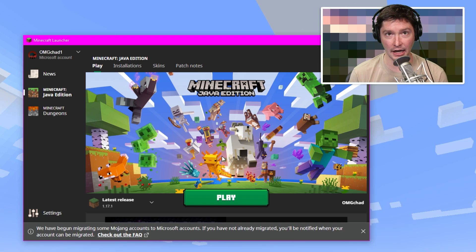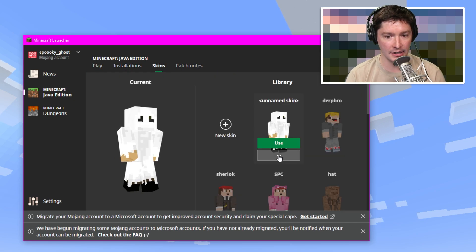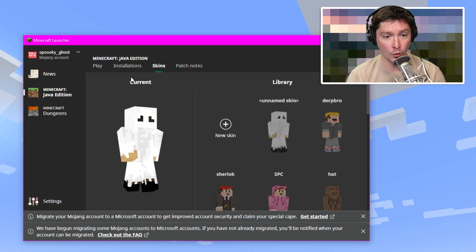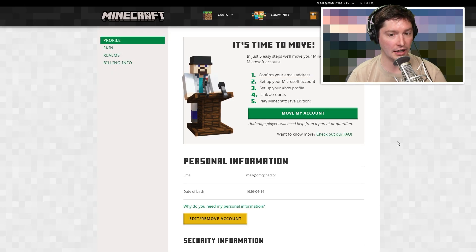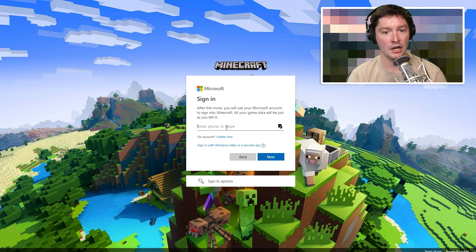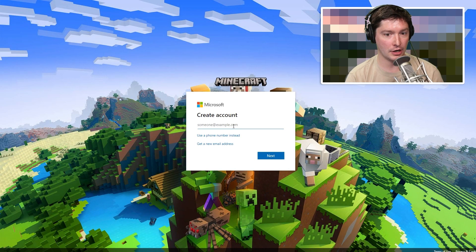I've successfully migrated my Minecraft account to my Microsoft account. But what if you didn't have a Microsoft account to begin with? We're going to do that now. This is the account I will be migrating. Over here in the Skins area, when I'm logged into this account, I have no capes — no capes for me. We're hopefully going to get the Migrator Cape with this. Let's head back over to minecraft.net and log in.